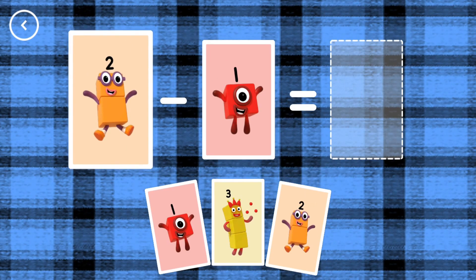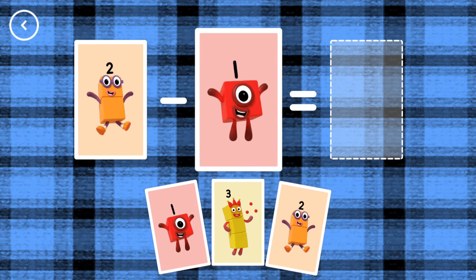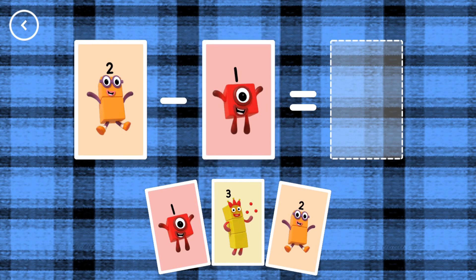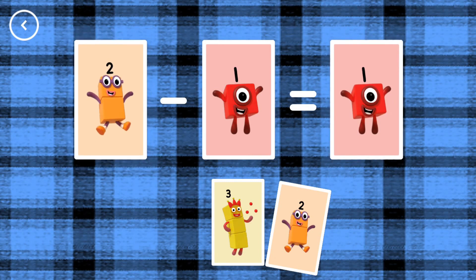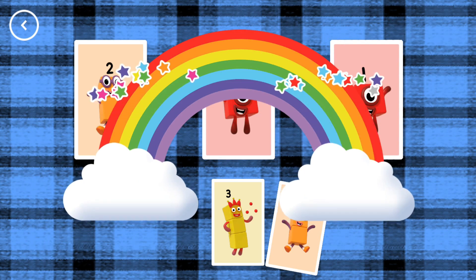If you start with this many and take away this many, how many are left? Finish the take it away by choosing an answer card from the bottom of the screen. 1, 2, minus 1, equals 1. Correct!